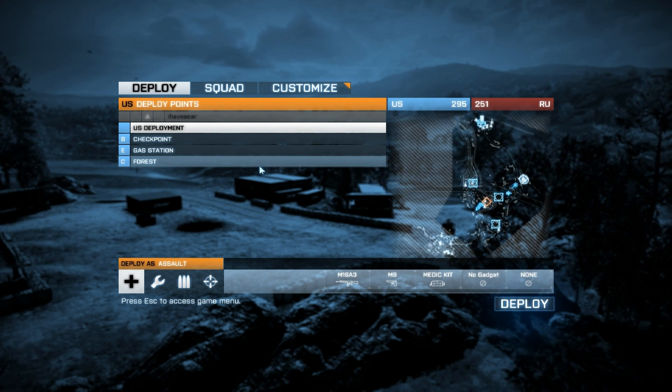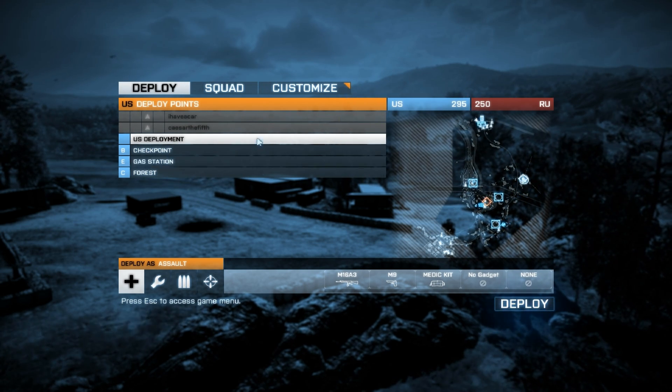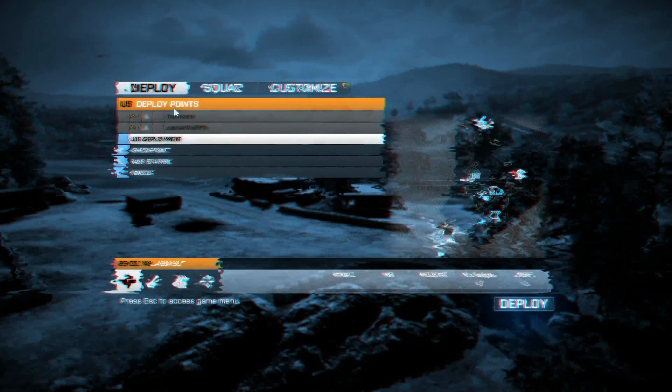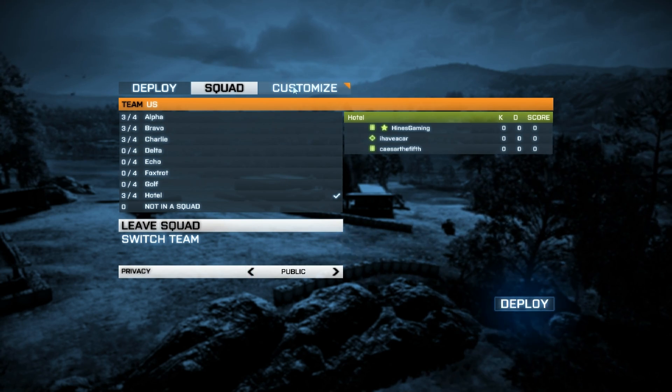I'm going to go over the menu overlay real quick before I get booted for being AFK, so check it out here. Pretty much the same except the mini map has changed, and you can go into the game menu now and choose your own squad. Pretty cool — I like that a lot, it's going to make it really easy to play with my clan mates.